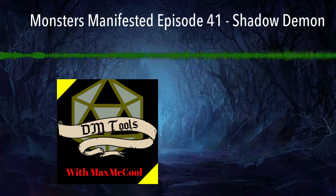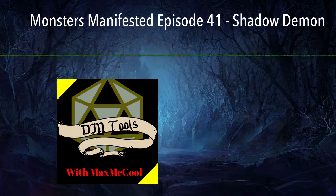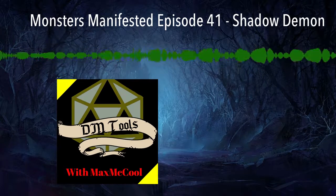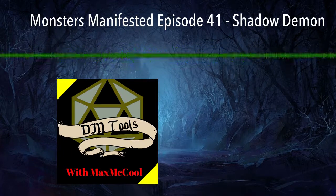The Shadow Demon has darkvision for 120 feet, a passive perception of 11. It speaks Abyssal and has telepathy for 120 feet, and is a challenge rating of 4.